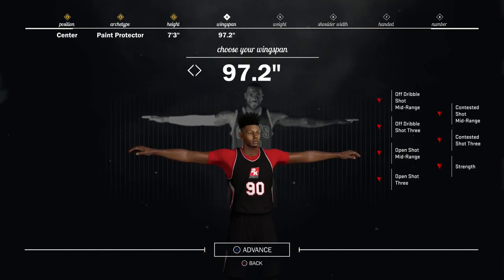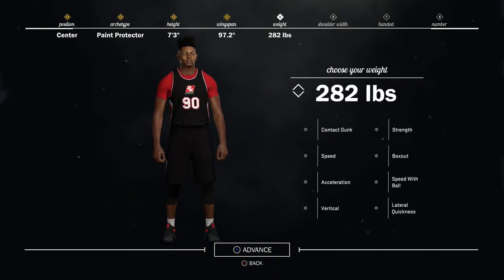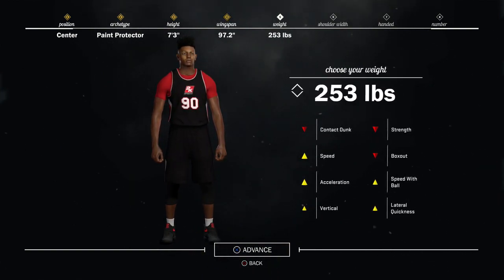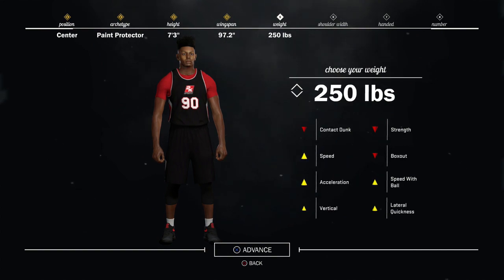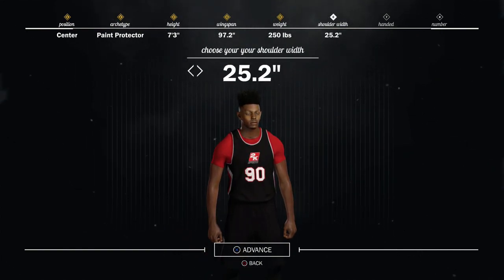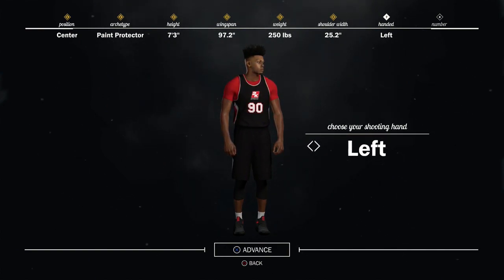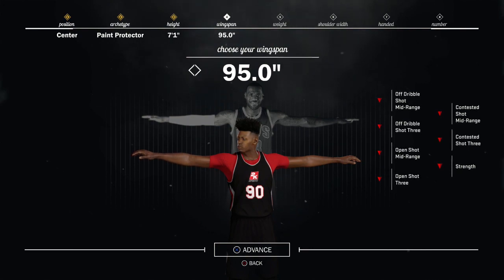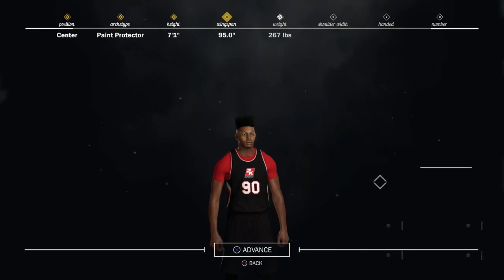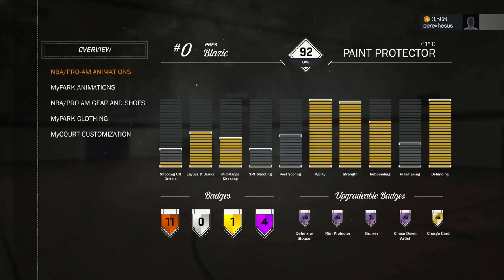I also made a seven foot three paint protector. This one is strictly for pro-am — I'm not gonna bring him to park because he's too slow. I maxed out the wingspan. I still feel like defense in this game is a little non-existent. Shot creators and playmakers shouldn't be laying the ball up on top of me — there's just a lot of issues on the defensive side. But you can see the build right there — maxed out wingspan helps you rebound, snag, and block shots. Glass cleaners still give me a little trouble, but it's not hard to guard. They're not gonna put it back up on you because you got that 94 shot contest.